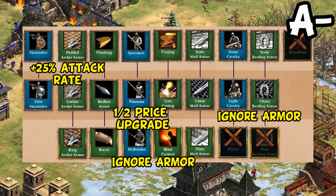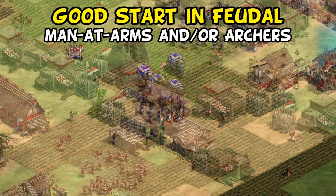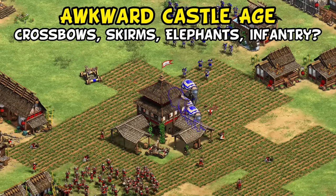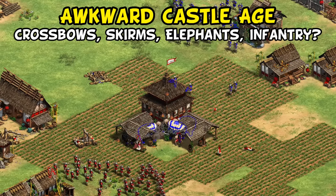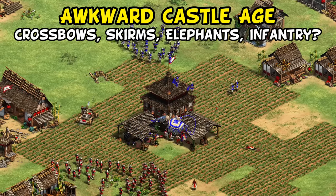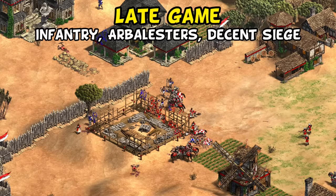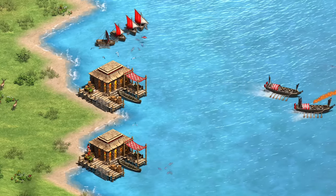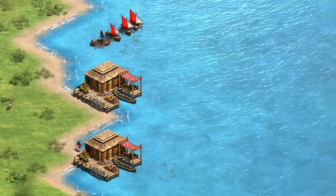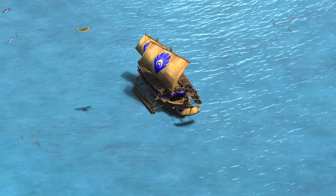Despite an overall poor win rate on land maps, Dravidians actually have a good feudal opening with men-at-arms and archers. Castle age is the tricky part, as relying on crossbows, elephants, or infantry instead of knights or camels means a real lack of mobility, with crossbow being probably the safest default choice. One of their biggest issues is fighting mangonels, which eat skirmishers, crossbows, infantry, and even elephants. That said, if you can hang on long enough they have a nice late-game revival with their infantry. With water maps they're just a very solid choice, and on any water or hybrid map I'd be happy to have a Dravidian player on the team.